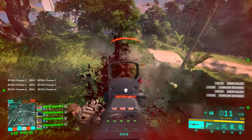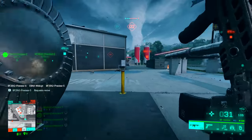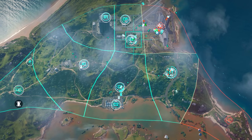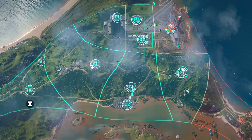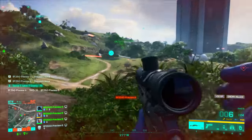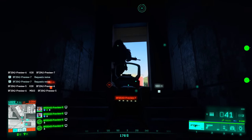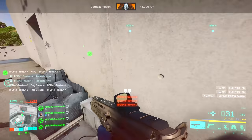There is one lone map in the beta: Orbital. This map's focal point is the rocket, which can occasionally launch. It's a classic Battlefield-scale map — much larger than Call of Duty by comparison. Aside from two main HQs, there are six regions separated into smaller conquest zones: A1, B1, C1, C2, D1, D2, E1, and F1, with points of interest including the Radar Station, Assembly Building, Cryogenic Plant, Crawler Way, Launch Platform, and Security Checkpoint. Each point of interest is connected by natural hillsides, paved roads, and tunnels.